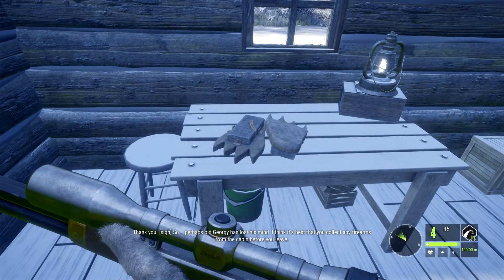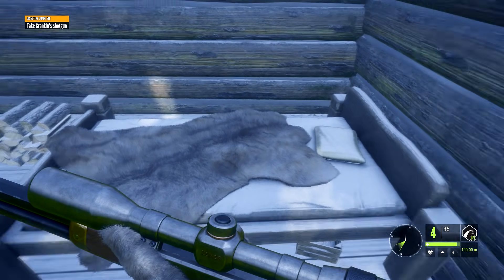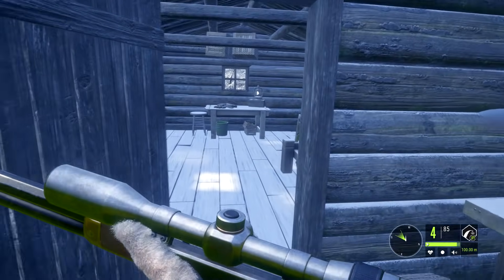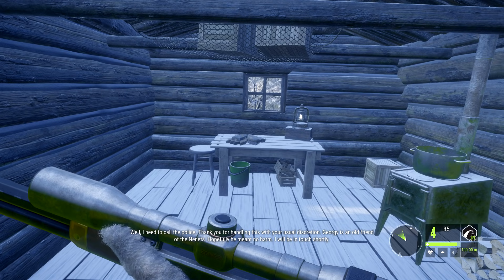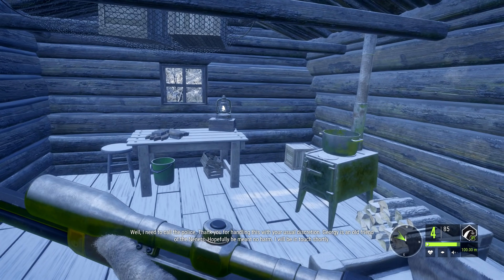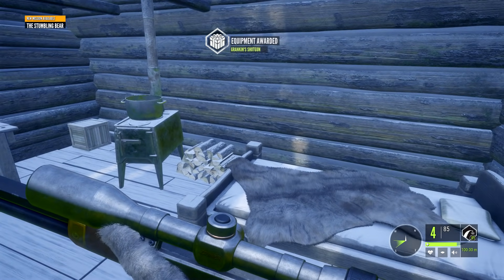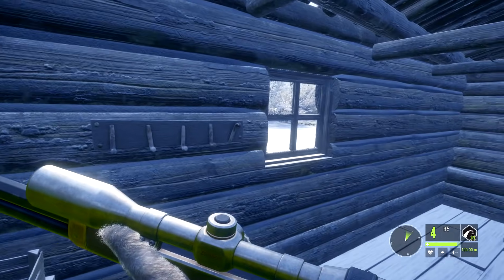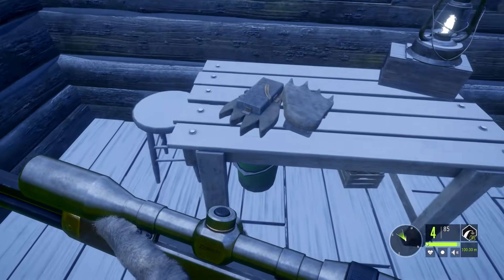Perhaps old Georgi has lost his mind. Elena thinks it's best I collect any firearms from the cabin before I leave — that shotgun is old and rusty, but if it still fires it's good for protection against bears. Did I just get a free shotgun? She needs to call the police. Thank you for handling this with your usual discretion — Georgi is an old friend of the Nanets. Hopefully he meant no harm. We got Grankin's shotgun — that's kind of cool. From that mission you actually gain a weapon. That's a pretty good trade-off.